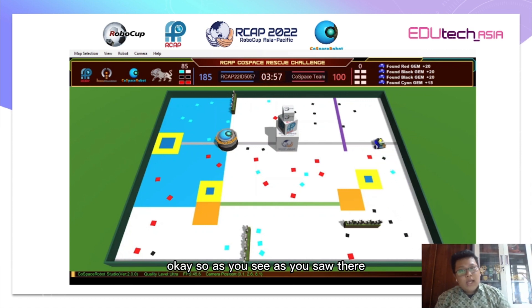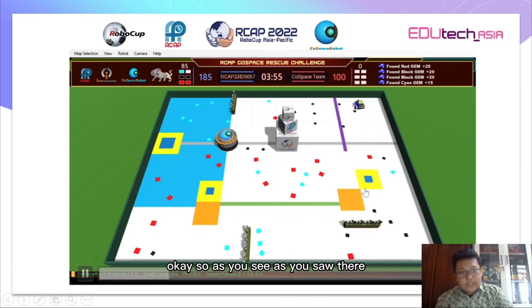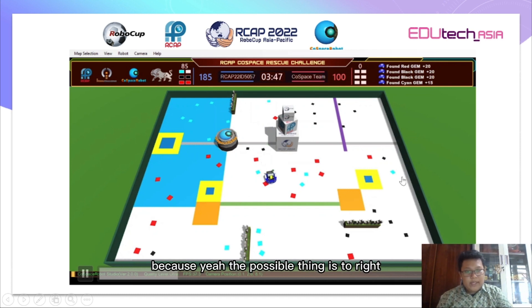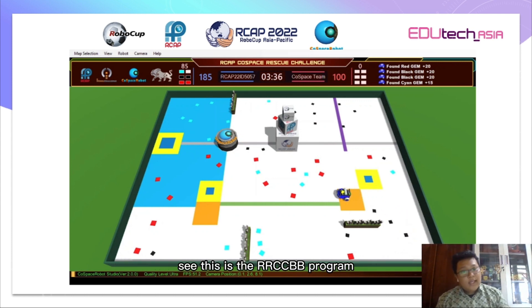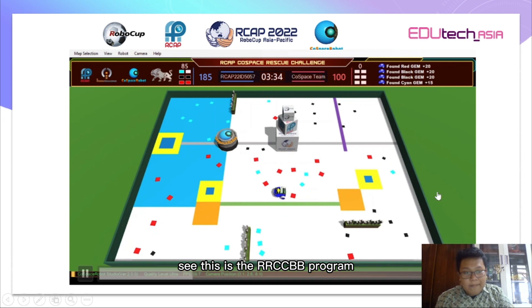As you saw, that's the yellow border trap program I made. I just turn the robot to the right because that's the appropriate response based on the RGB sensor reading, as I explained previously. And here is the RRCCBB program — when the collected objects reach only five, the robot cannot deposit yet.